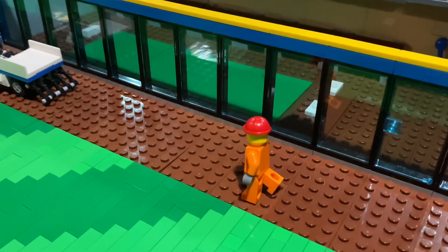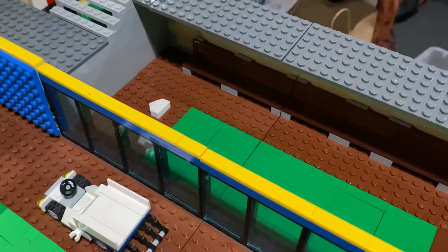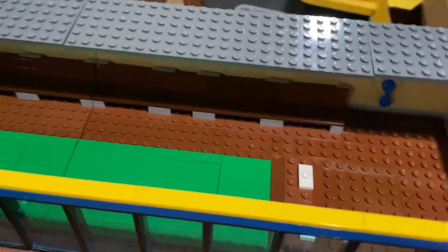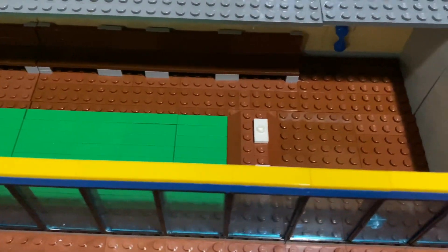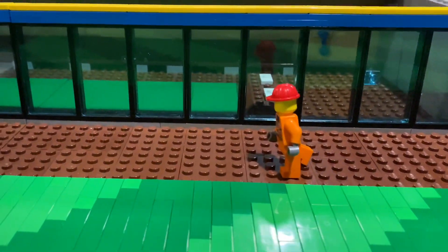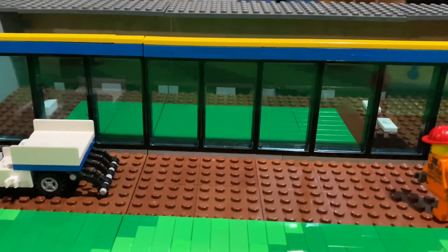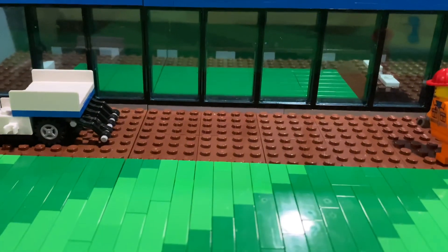Here is the left field bullpen — these have been redesigned. I used to have both my bullpens side by side in right field, but now I have one in left field and I'm going to have one over in right field. I expanded them and was able to add a bench to them, and I kept the glass panels up. I feel like the glass panels do look pretty good out here — those are trans blue. Let me know what you think of that.